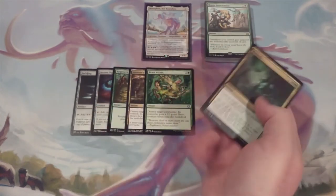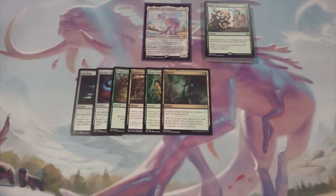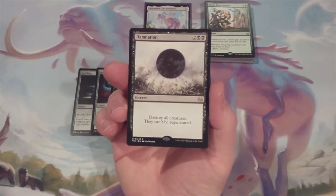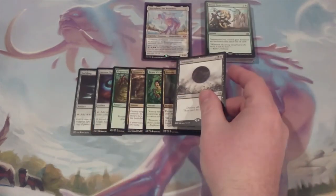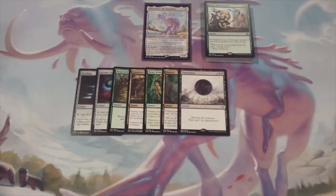Creatures and artifacts generally pose the greatest problems at the commander table. And as a board sweep, we'll include one copy of Damnation — 2 and 2 black, destroy all creatures, and they can't be regenerated. And now we're going to shift from removal to disruption.